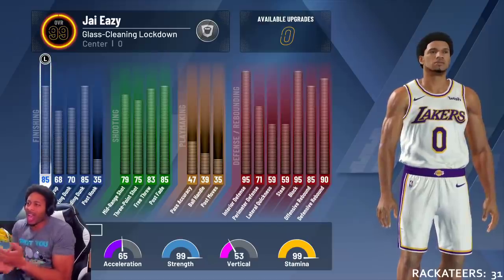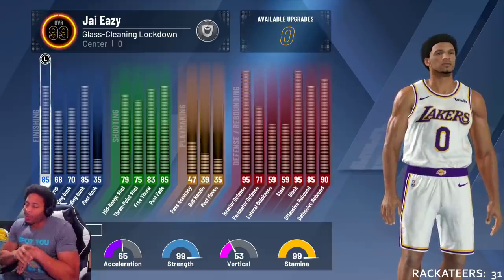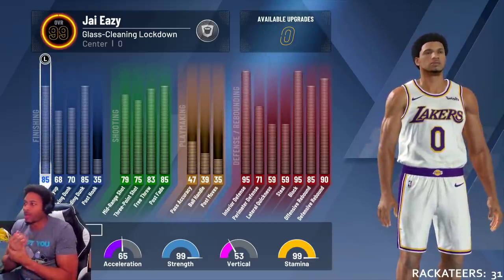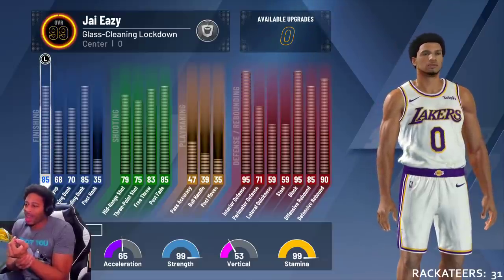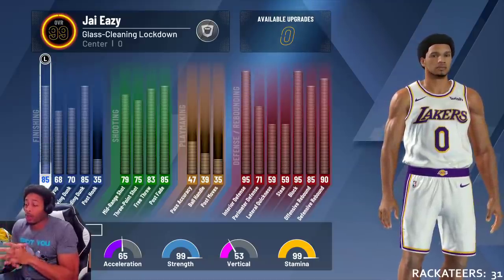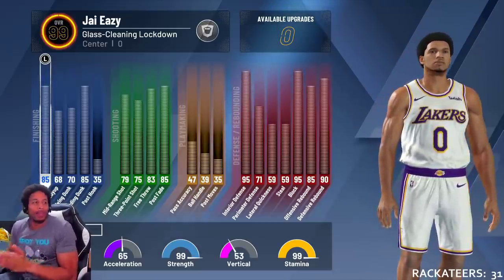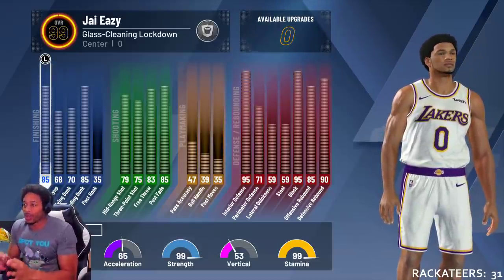Shot close at 99 overall. This is where we are now — shot close is 85. Driving layup almost 70. I wish I could have got it to 70 but the badge distribution was different, and I really ain't worried about driving layup anyway — if I'm laying the ball up I better be wide open. Driving dunk is at 70, standing dunk 85. Mid-range shot is a 79 — I almost got an 80 mid-range. I cannot recall missing a single mid-range with this guy.